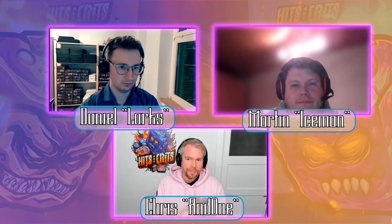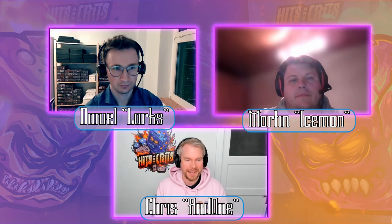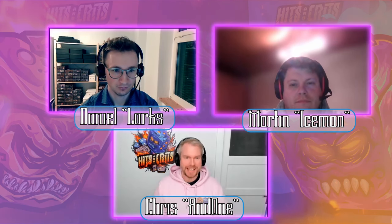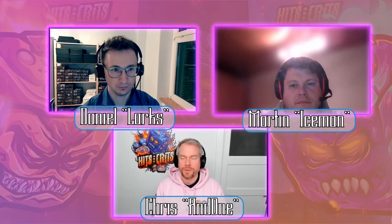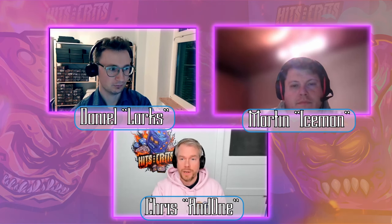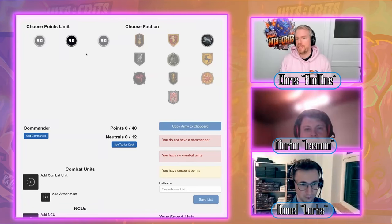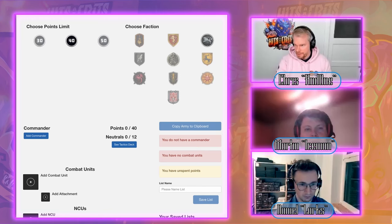We'll start right in. There was a special wish to use Starks versus Lannisters — the everlasting rivalry from the classic box set. Those two factions are a great classic to kick things off. Here we see the Song of Ice and Fire stats builder, and Starks are already selected.